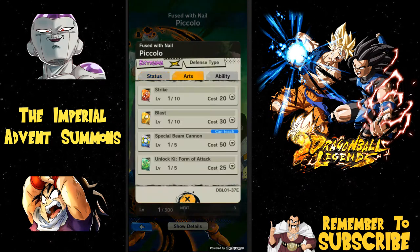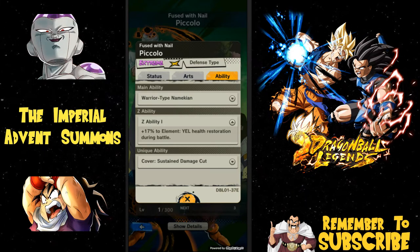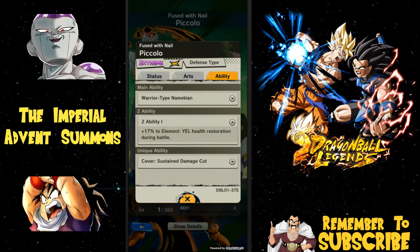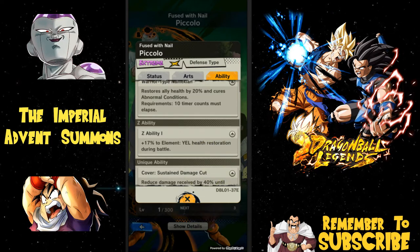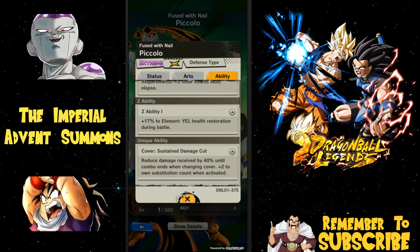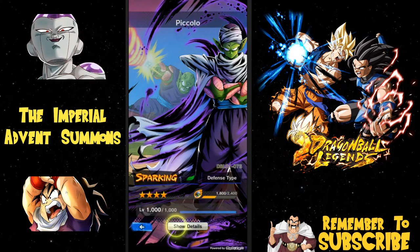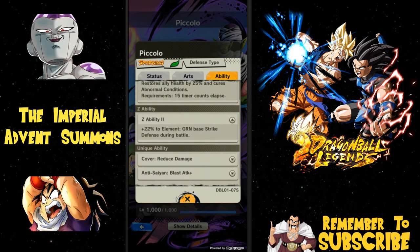This Piccolo is the healer I was telling you guys about — his ability is yellow health restoration increased during battle. When he uses his special ability he increases yellow health restoration. You could bring the other Piccolo, keep him off the primary battle bench, and when Piccolo uses his health restoration Pikkon will get a buff to that. He restores allies' health by 20 and cures abnormal conditions. After 10 counts: reduce damage by 40 percent until combo ends, when changing cover plus two to own substitution count.